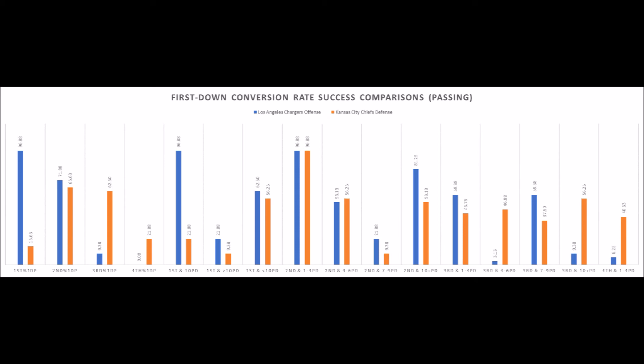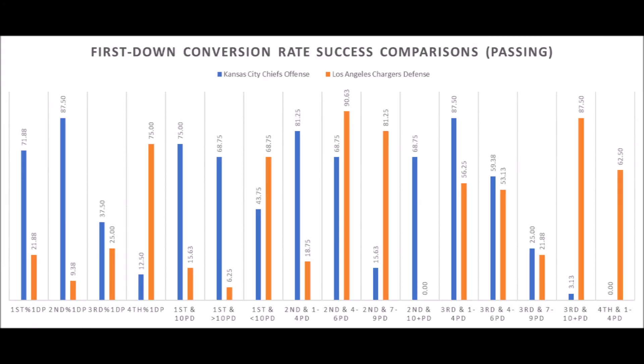When we get to the Chiefs offense versus the Chargers defense, the Chiefs' passing offense just smokes the Chargers in terms of every single thing. When it comes to ability to create first downs on first down — smokes them. On second down — smokes them. And on third down, the Chiefs aren't the best in the NFL at getting third down first downs, but they're better than what the Chargers have performed on defense. So for the most part, the Chiefs' passing offense just kind of wins this overall when it comes to their success with the pass.